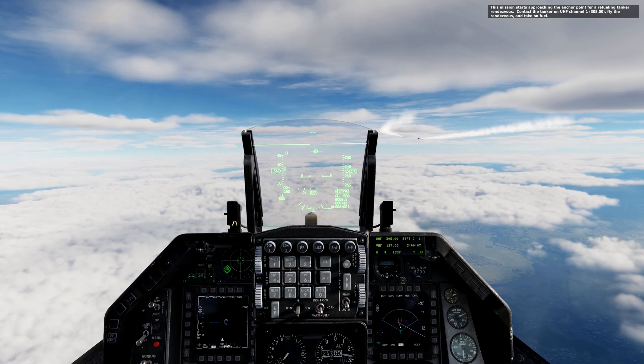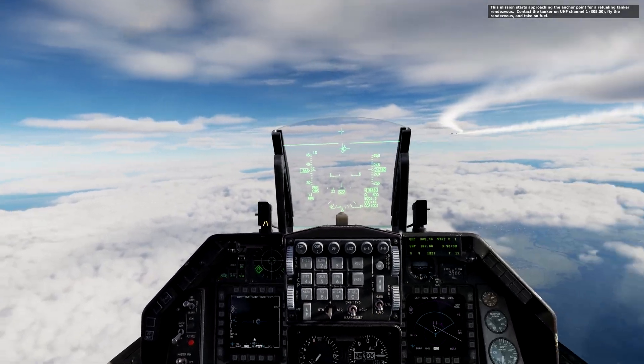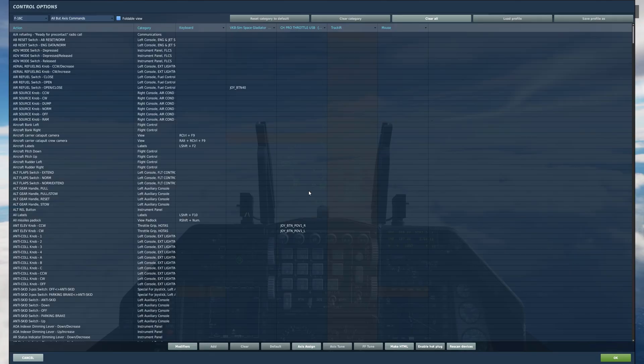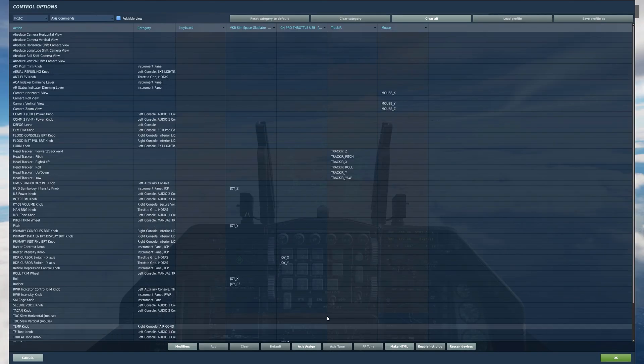First, a tip. Let's open the adjust controls and test the axis sensors, especially if we have just opened the simulator. This way we will be sure that the sensors are correct in their extension.